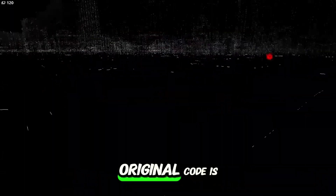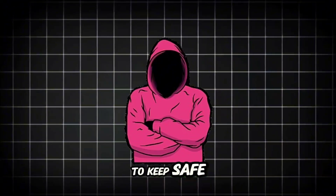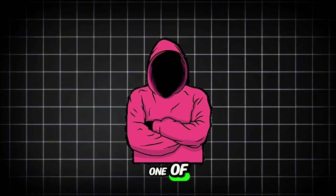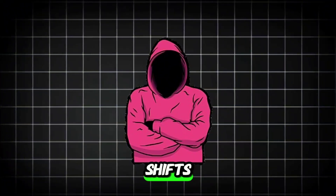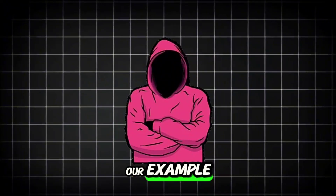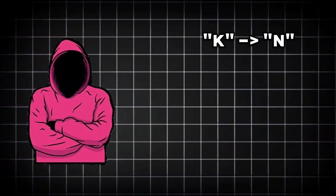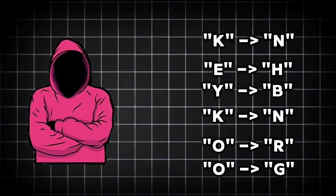Let's say our original code is 'KeyCode123' — this is the code we want to keep safe. We'll use a simple encryption method to transform it: the Caesar Cipher, which shifts each character by a certain number of positions in the alphabet. For our example, we'll shift each character by three positions. So the letter K shifts to N, E shifts to H, Y shifts to B, and so on with all letters and numbers, producing our encrypted code.